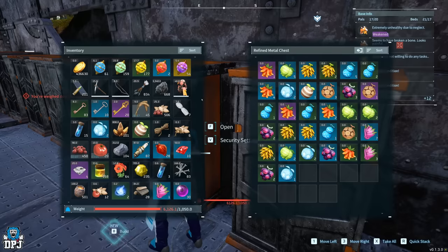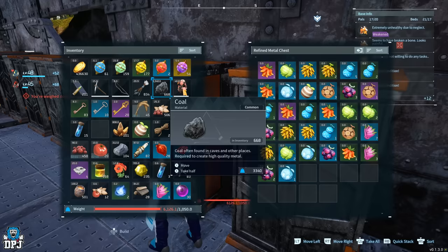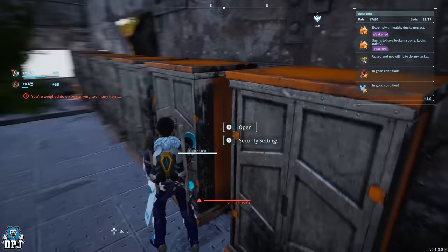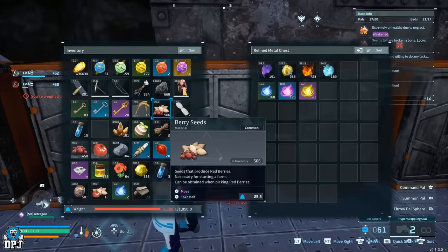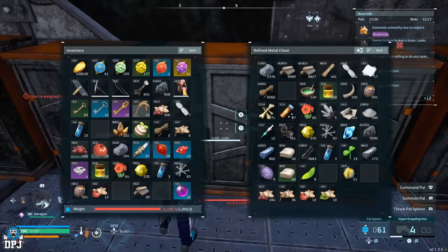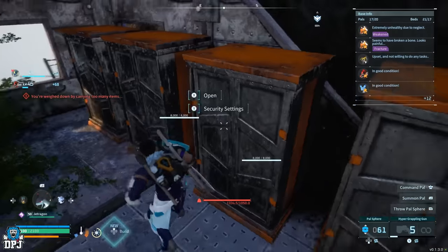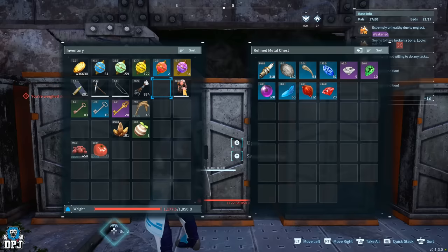Sticking to the subject of transporting and storing things — if you like things organised but find it tedious going to separate storage boxes and moving items one by one from your inventory into other inventories, did you know there's actually a quick stack button? A single press takes all the items from your inventory and stacks them into a container if that same item is already in said container. So if you have stone, wood, metal, or coal along with other items in your inventory,